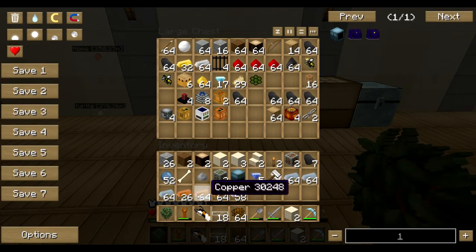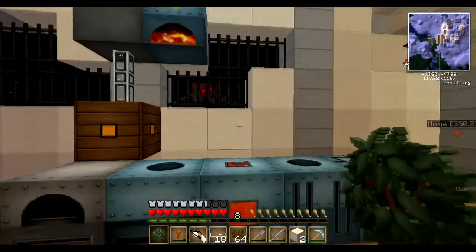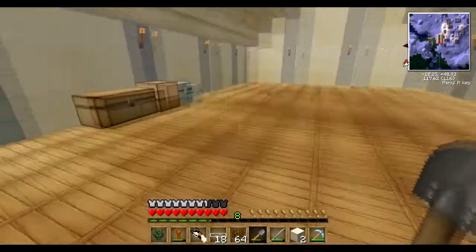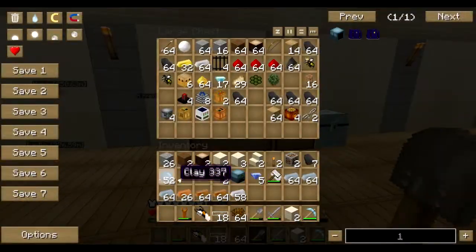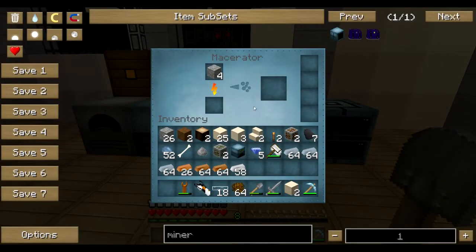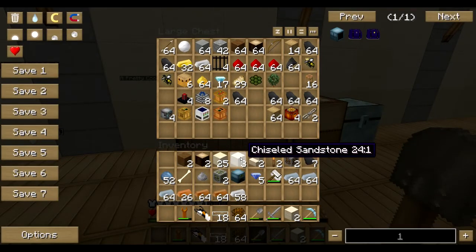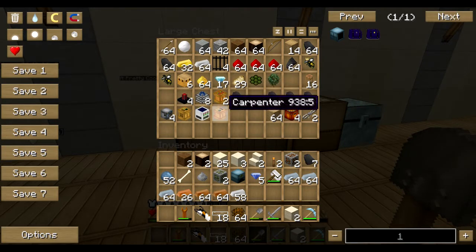I have copper, tin, bronze, iron - freaking bars to keep. Look at that cheeky bastard. I got clay, I got some sand. I really want some kind of thingy to clone my items if that exists - please tell me about it, I really really want that.